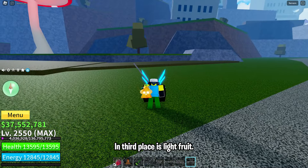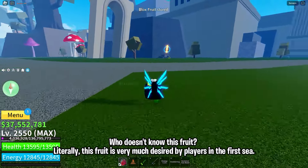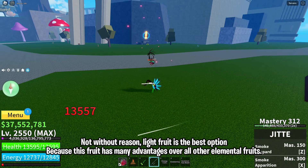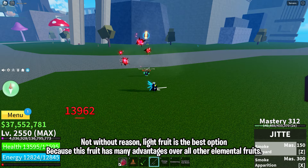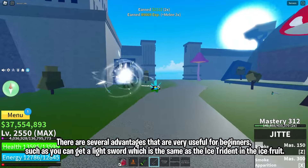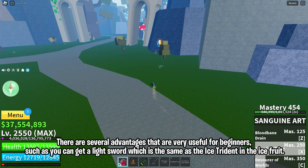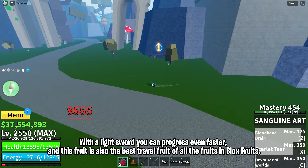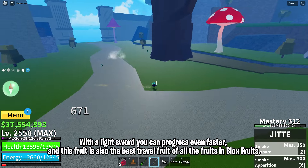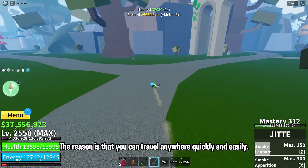In 3rd place is Light Fruit. Who doesn't know this fruit? Literally, this fruit is very much desired by players in the first sea. Light Fruit is the best option because it has many advantages over all other elemental fruits. For example, you can get a Light Sword, similar to the Ice Trident from Ice Fruit, which lets you progress even faster. This fruit is also the best travel fruit of all fruits in Blox Fruits, as you can travel anywhere quickly and easily.